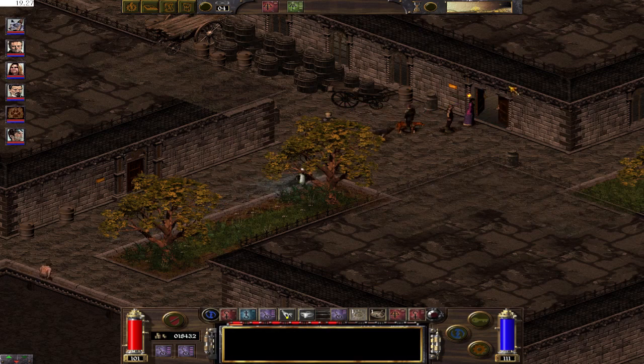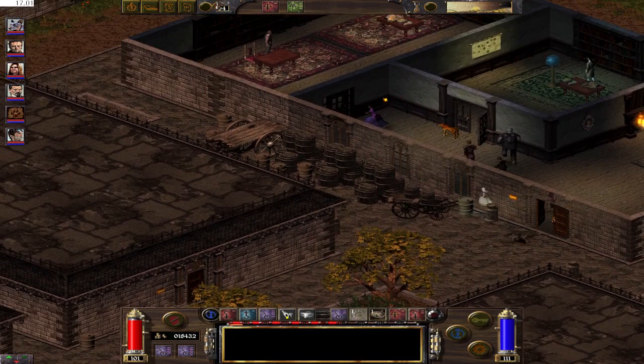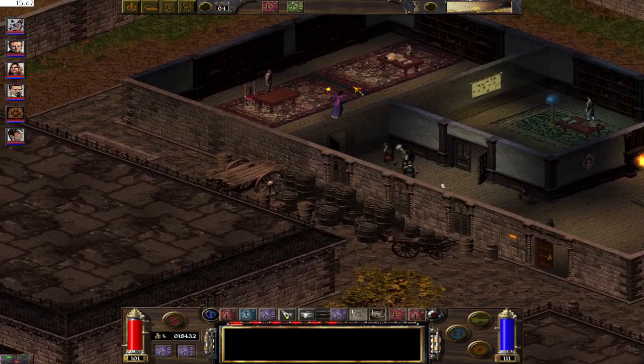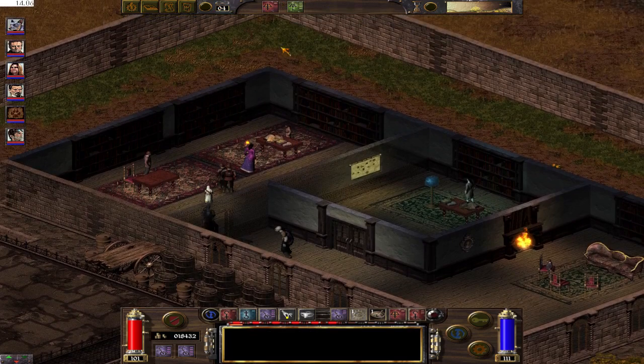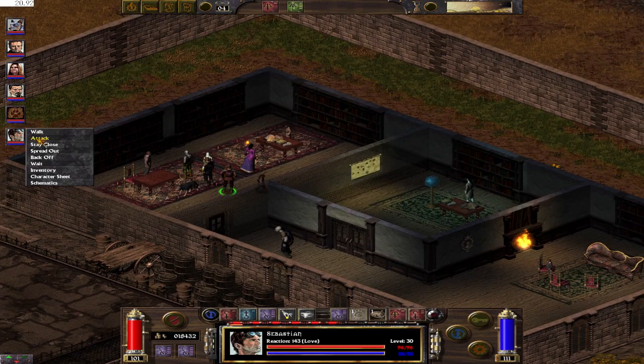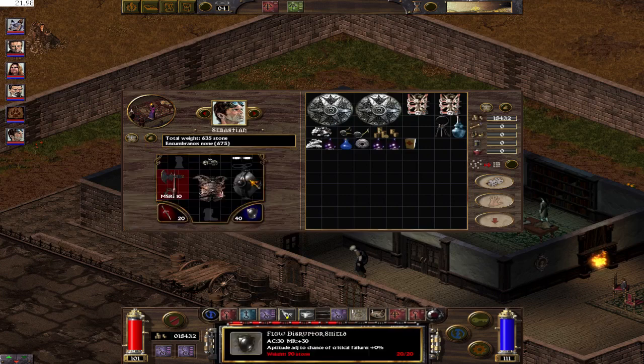We managed to avoid conflict. So this is the guy, and I will explain what we craft. Sebastian has one, so we inspect his inventory. We're trying to craft this shield — the Flow Destructor Shield. It has armor class 30, which is insanely good. And magic resist 30, which also makes it insanely good.